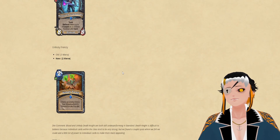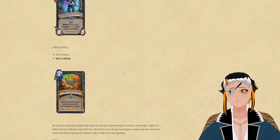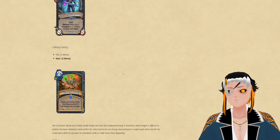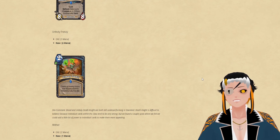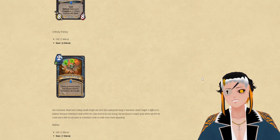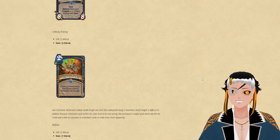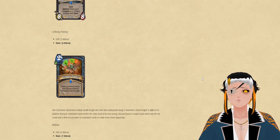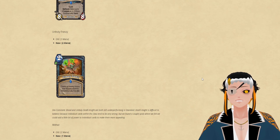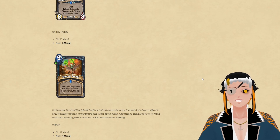Next is Unholy Frenzy, which is going to be 2 mana instead of 3. I don't think this will make it any more playable. Sure, it does resummon all the minions that actually die and could act as an early game removal tool for Unholy DK. However, the role of an early game removal tool for an aggro deck is a weird one, because the things you want to remove are big taunts, but this card doesn't really affect big taunts — it will also make your minions unable to attack your opponent's face, which you need in an aggro deck.